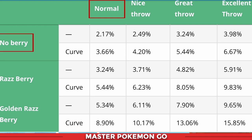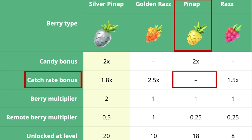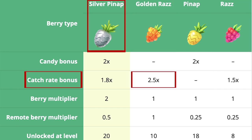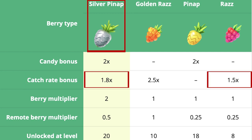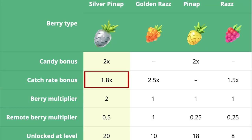Now let's get into how berries influence catching. Do golden raspberries matter, or can you use red raspberries? We start at the top with a normal throw and no berry — that's a 2.17% catch rate. Note that the Pinap berry is the exact same as using no berry because it does not have an increased catch rate bonus. The raspberry is a 1.5x multiplier, the golden raspberry is a 2.5x multiplier, and the silver Pinap is a 1.8x multiplier — in between the raspberry and golden raspberry, but you also get double candy.